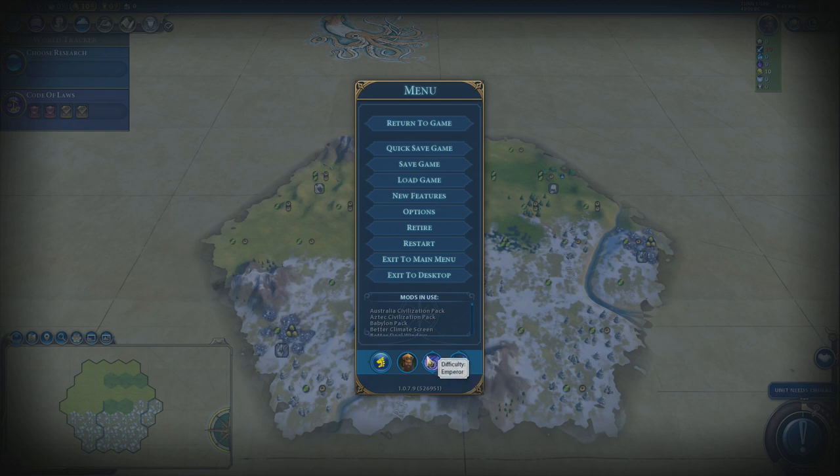We're playing on Emperor difficulty. This is a guide where I want to teach you the specifics of how to play Civ. I don't want to spend my time trying to cheese the game to beat deity AI, which as we all know cheats — it is absolutely horrendous. Emperor gives us a really difficult game you should aspire to beat comfortably. I do like Emperor difficulty; it's a really good middle balance. The mods I have are all cosmetic, not gameplay-changing.